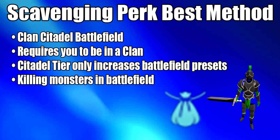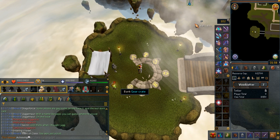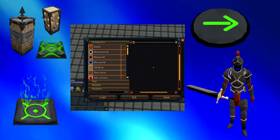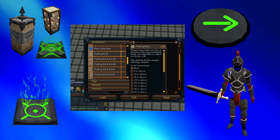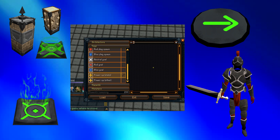You'll pretty much be killing monsters inside the battlefield. In order to set up the battlefield, right-click and talk to the battlemaster. Then select 'Edit the Battlefield' and you'll get an interface to set it up. You'll see a map of the battlefield to customize. You can add or remove elements — left-click on the element and select any square within the map. I'll explain later how I'm building mine, but first let's cover the important elements.